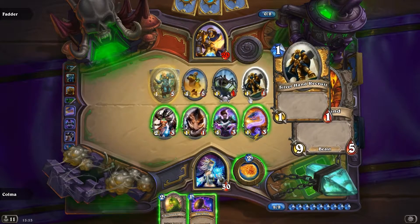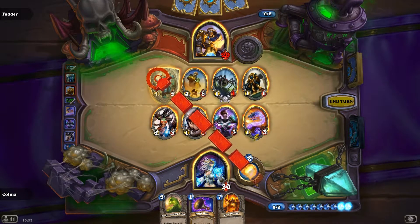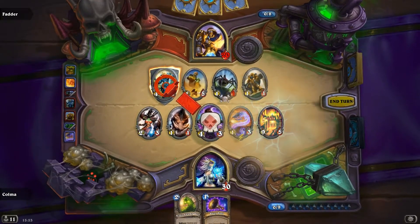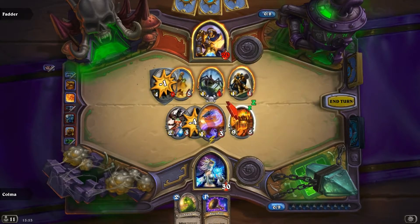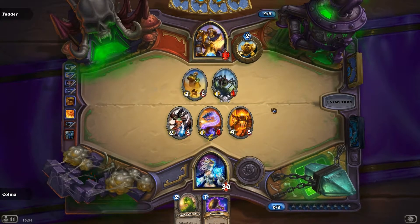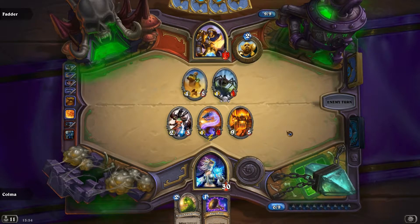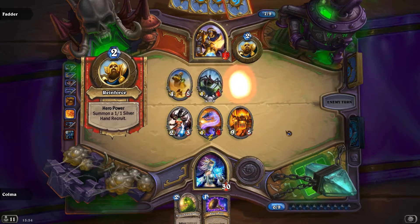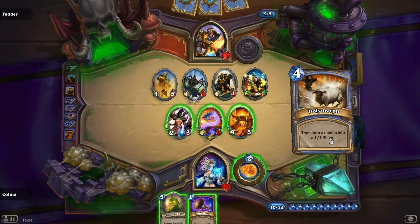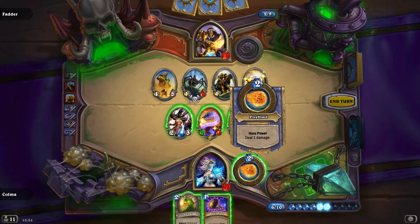Fair enough. Callhound — oh, could be good. If we Fire Blast that and then play a Callhound, then we run these two into that, kill that, go for the face. I'm just gonna hope he doesn't have an Elder Peacekeeper or something. At least I don't have to be too scared of a weapon since we have the Ooze. Maybe we can rush him down. Oh, Polymorph! Oh, Polymorph — that's so good. So let's do that and kill that one.